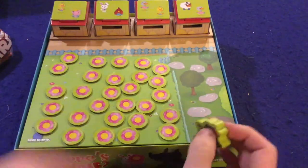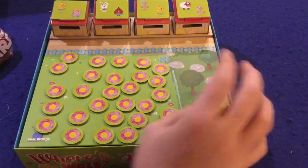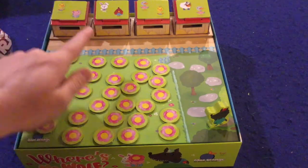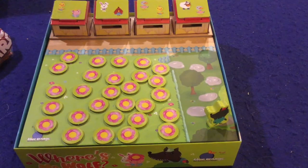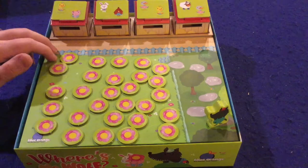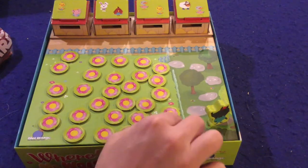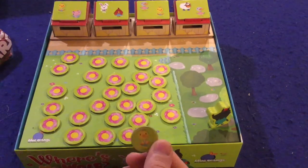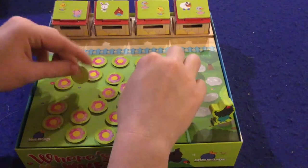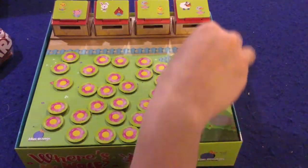You're trying to get them into your pens before the evil Mr. Wolf is able to get into the barnyard and eat them all. The way you do that is by cooperatively flipping over these tiles and deciding whether or not they need to go into the barnyard. So the board is a little bit wobbly but works perfectly serviceable — it's on top of the box, which is cool. You're going to have these little tiles with different animals on them, and some will have the wolf. If you get the one with the wolf, the wolf moves forward one space.